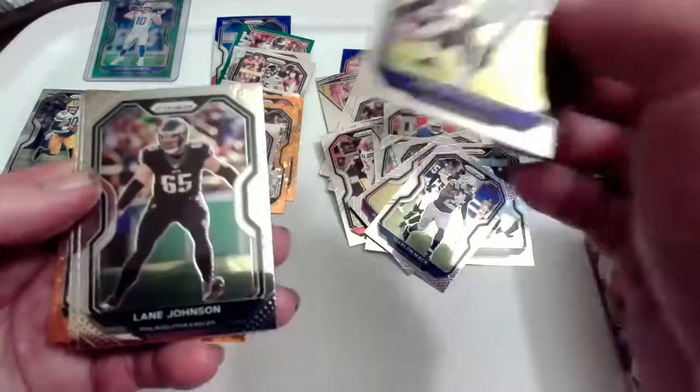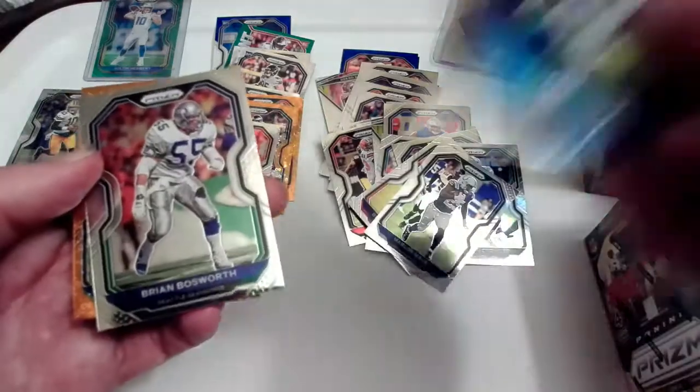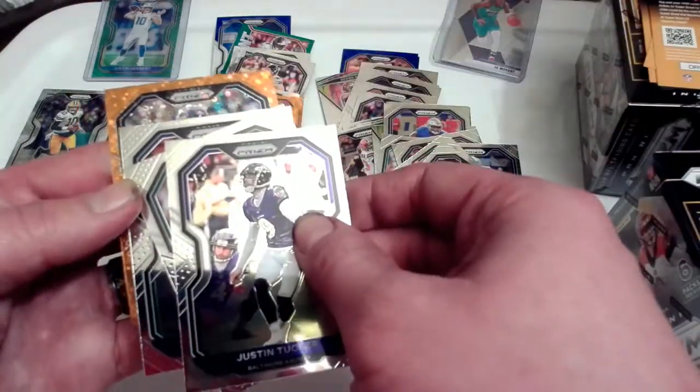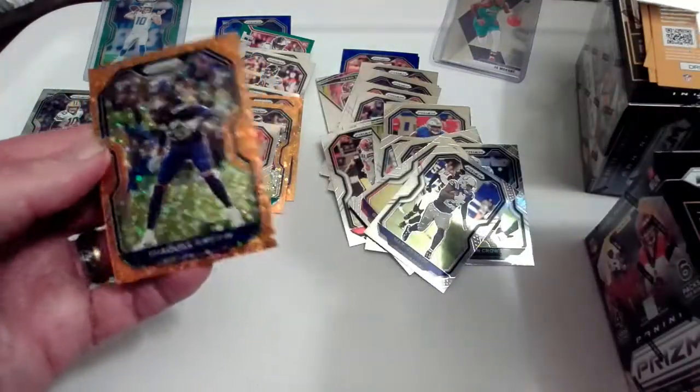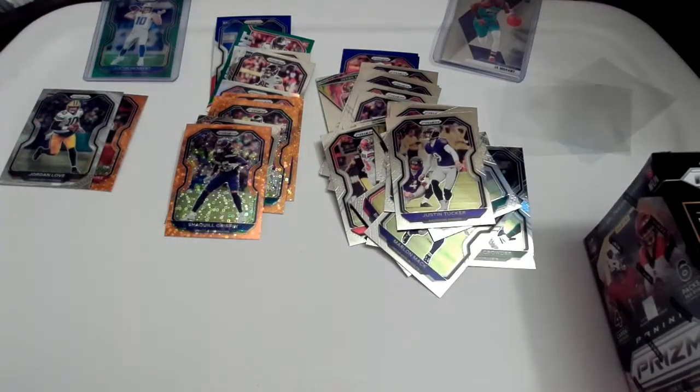Justin Tucker, lane, Brian Bosworth, and Shaquiel Griffin — not a great way to end it. But the Jordan Love was probably the hit of that box — actually no, the Edwards orange disco was definitely the hit, and the Love was the second hit there.